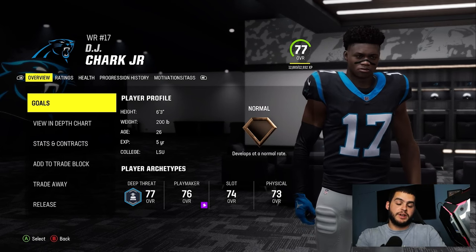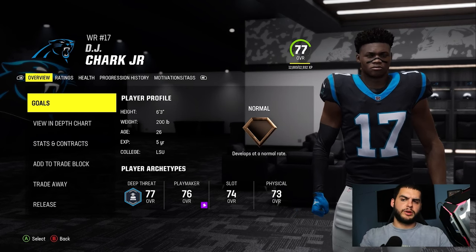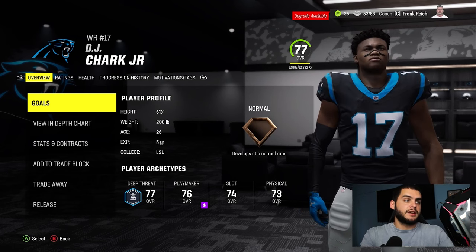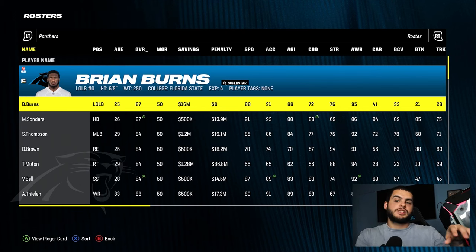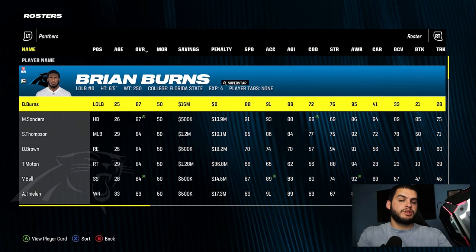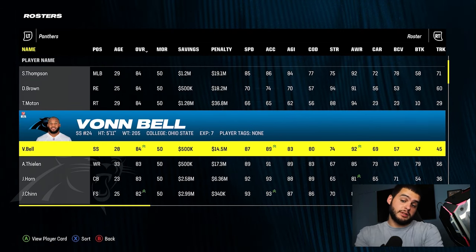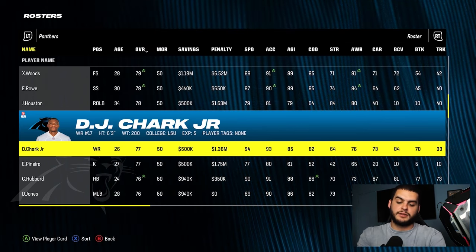As a general rule: if you're above age 24 and not above 80 overall with at least a star dev trait, you're probably not going to be buildable. Players start regressing after age 28, and at age 26 with normal dev the XP bar is too high — 12K is exceptionally high, and 90 overalls would cost 20K-plus, which is unrealistic. Don't make the mistake of trying to build a tall, fast 28-year-old receiver who's stuck at 82 overall with normal dev.